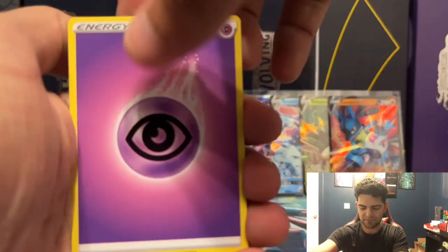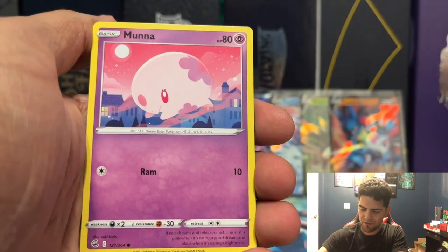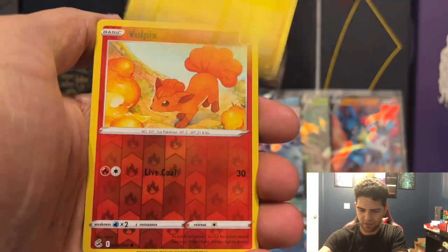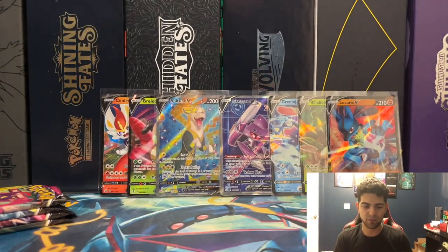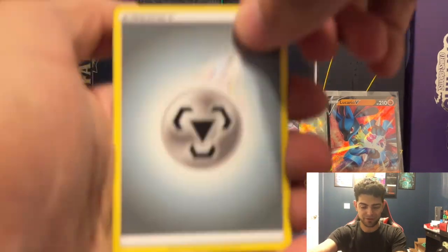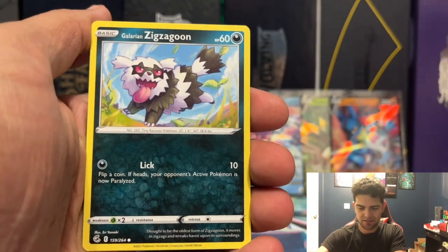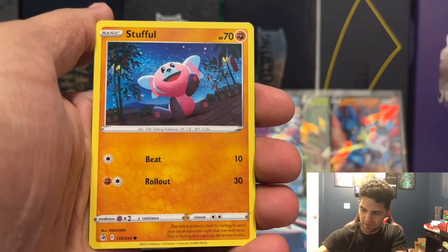We still have like five or six packs including this one, so there's still a chance, guys — we can still pull a hyper rare, a gold card, some kind of alternate art. I still have not pulled an alternate art in this set across two booster boxes and our ETVs. I have a bunch of full art cards — four or five of them that we've pulled — but they're coming.